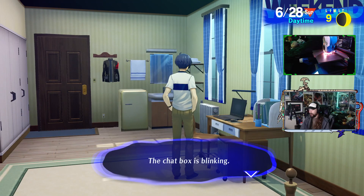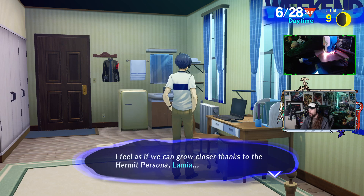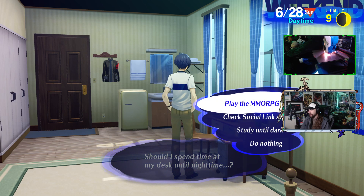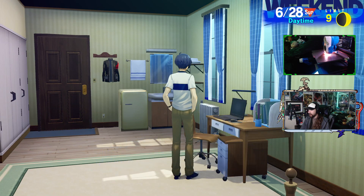I still have a whole bunch of tabs open from last time. It looks like Maya wants to play Innocent Sin online with me. Feels like I can grow closer - that Hermit persona will allow me to grow closer to Maya soon. We're at rank six, so we'll go from six to seven. Spend time playing online.